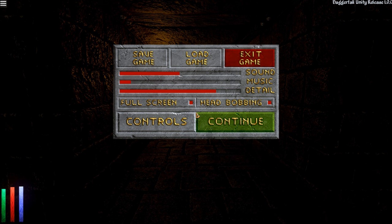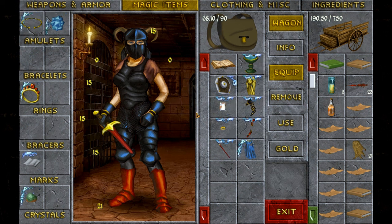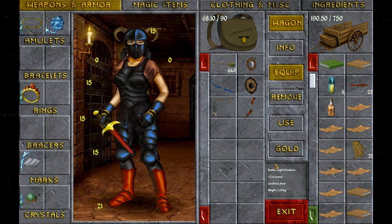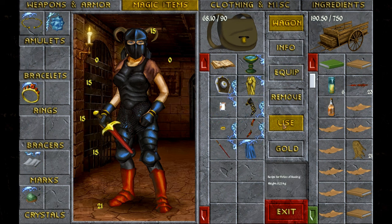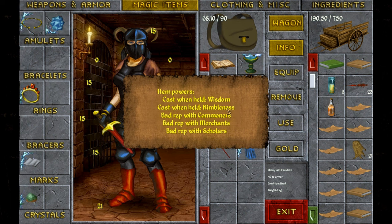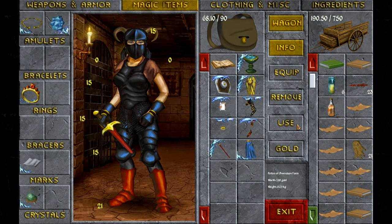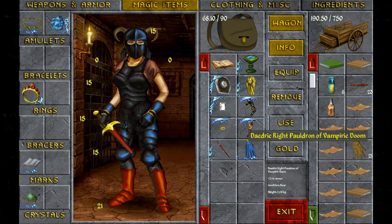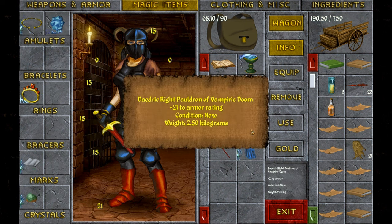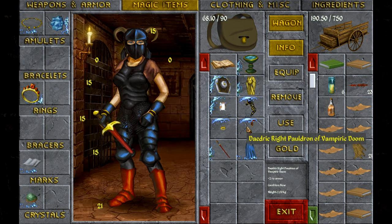This is getting difficult to manage. Anyway, I was about to say something and now I forgot. Oh yeah — these things, I have enchanted these. The reason I wasn't wearing them before is bad rap with commoners, merchants, and scholars. That's how I was able to offset and actually afford to make this. And then it's the Daedric Wright Pauldron of Vampiric Doom.